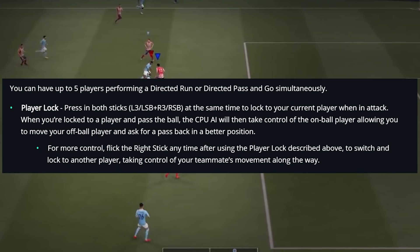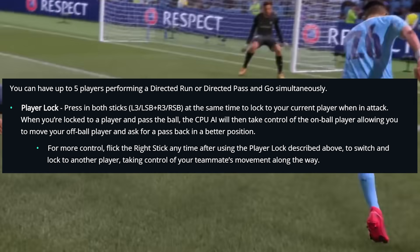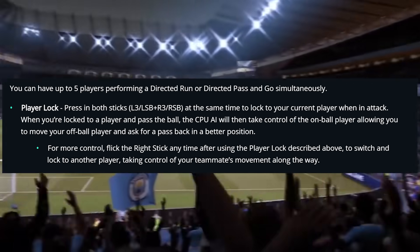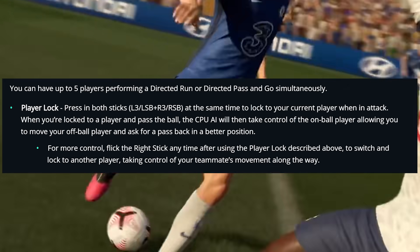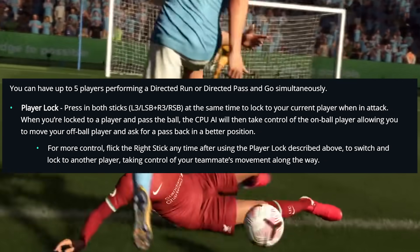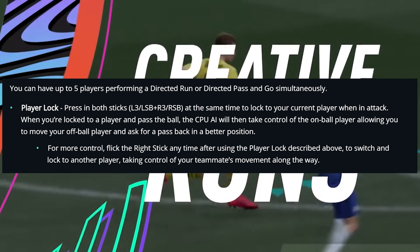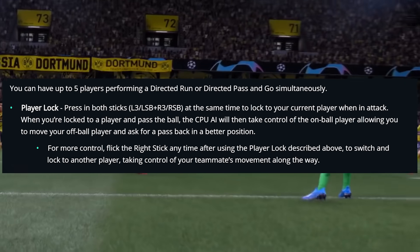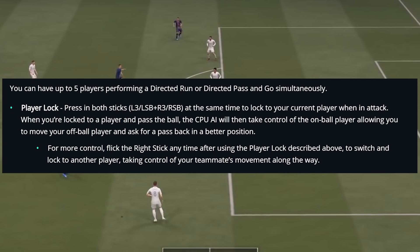Player Lock: press both sticks L3 and R3 at the same time to lock your current player in attack. When you lock to the player, pass the ball to the CPU AI and the CPU AI will take control of the ball, allowing you to move your player off the ball and ask for the pass back in a better position. For more control, flick the right stick at any time to switch and lock to another player, taking control of your teammate's movements.